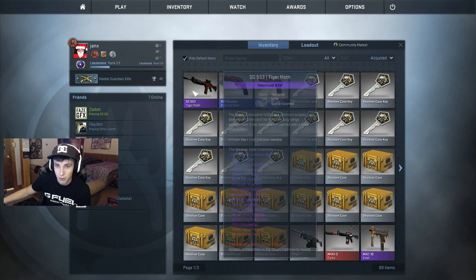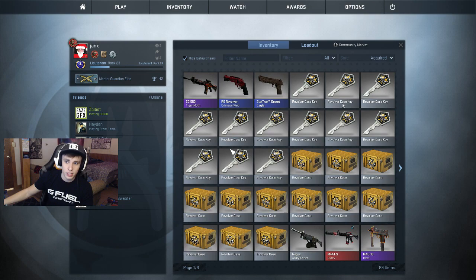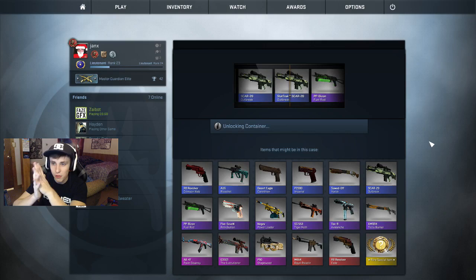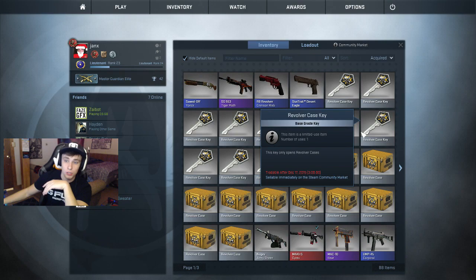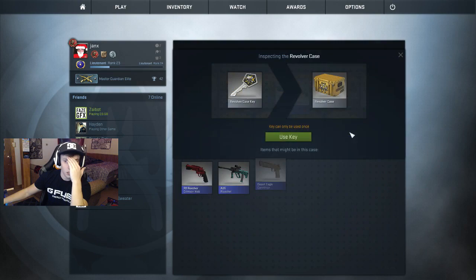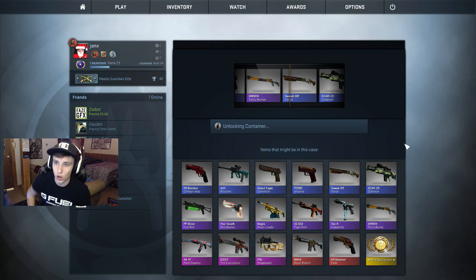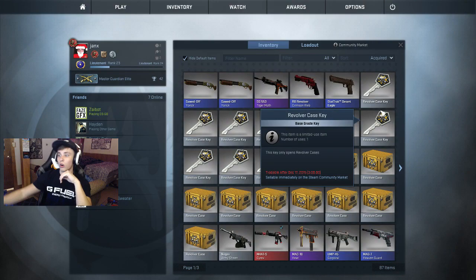Battle-scarred as well. Let me see how much this is worth — things are selling for a lot because these cases just came out last night. Okay, it's worth $1.50 — never mind, battle-scarred. We've got like 11-12 more left. Sorry if I cough throughout this video, I think I'm really sick. Okay, Sawed-Off York — we've got one purple and it's probably the worst purple. I got the Tiger Moth. XM1014 — the Tec-9, the butt cheeks burner. Sawed-Off York, nobody wants that little skull. Let me get the Fade, Gaben.